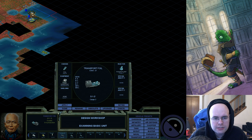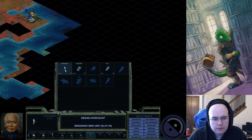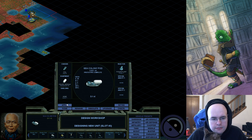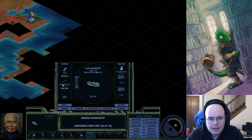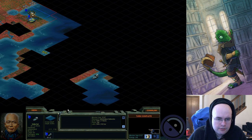There's also a transport foil — a troop transport, just like my Unity foil but not quite as slow. I'm also going to create plans for sea colony pods and sea formers. These are some basic units; none of them are all that special.